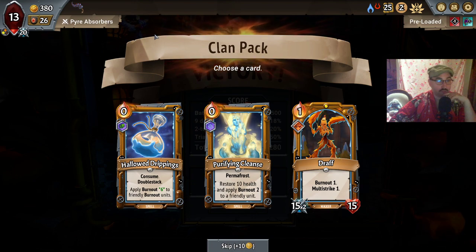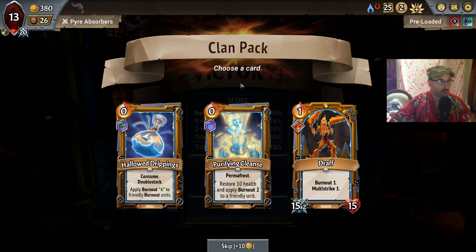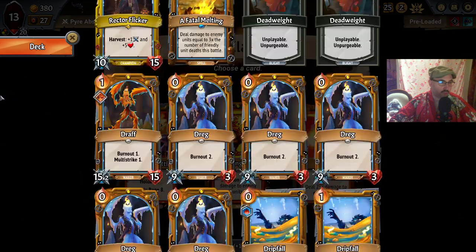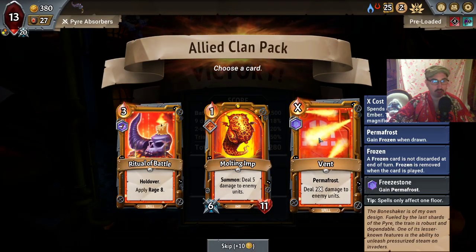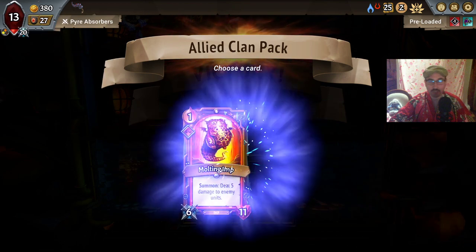Hello drippings — double stack, not really necessary. Did he give gold for himself? I think I want a draft here. It's not the ideal upgrade but it's still okay. Hold over ritual of battle and we can cost-reduce it. Also I don't want the permafrost to the wind if we can't get the spell power — I guess I'll take them. Okay, that's nice.